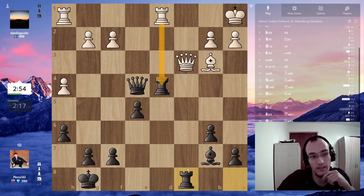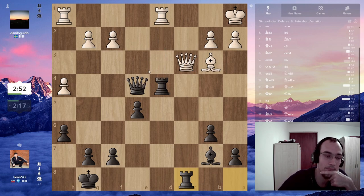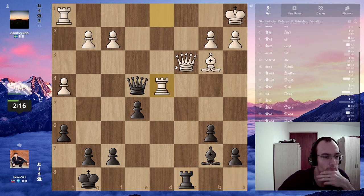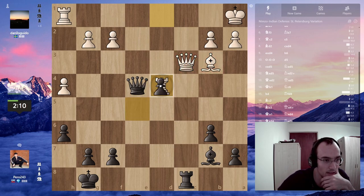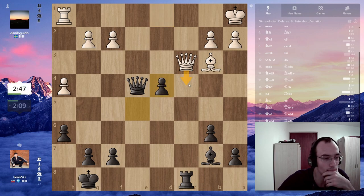Obviously the idea is takes, takes, takes, right — so I take with the pawn. Or do I have takes, takes, takes, takes — no, but then he just moves. Okay, pawn takes. This move is still not possible, this move I take.